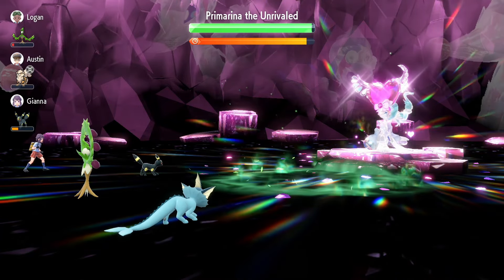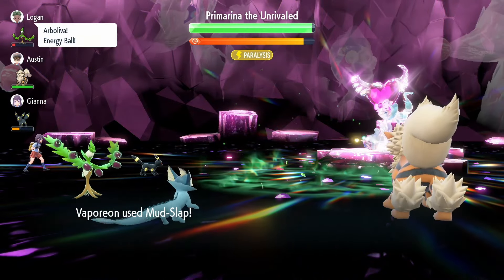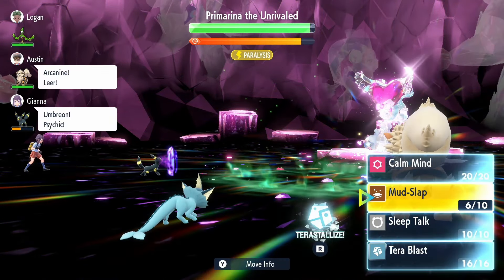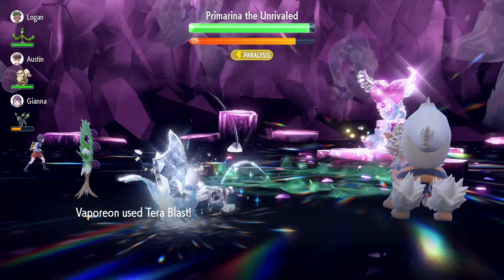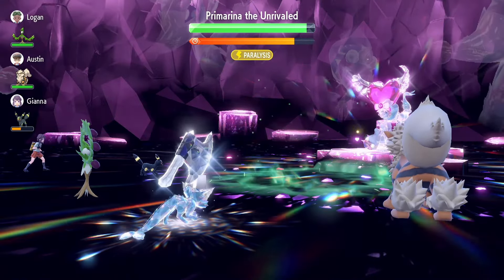With Mud Slap, we are just decreasing Primarina's accuracy by one stage per use, and this is going to be very beneficial as we can avoid some of Primarina's special attacks. On top of that, we are building up our Terra Orb so we can Terastallize. After that fourth Mud Slap, we are then going to Terastallize and use Tera Blast.